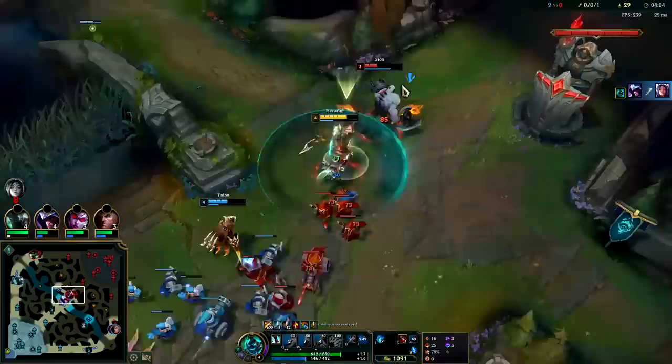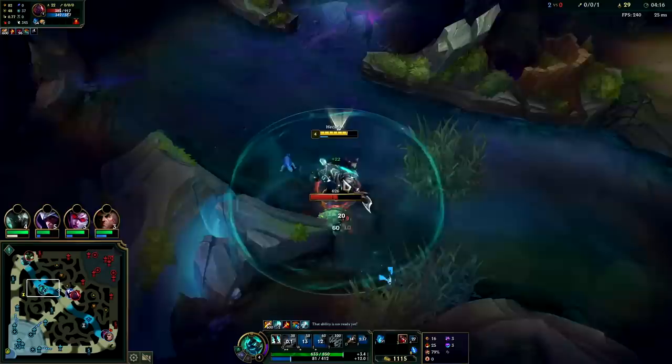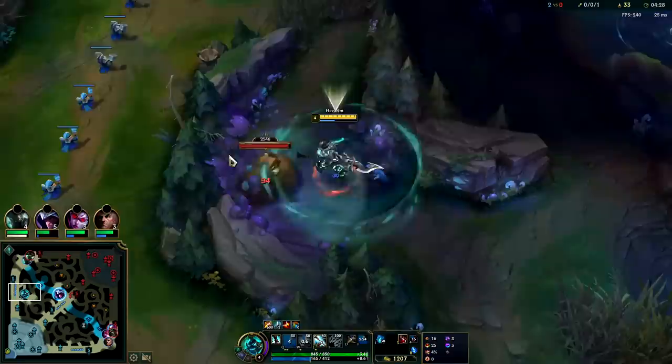Just gotta focus the Irelia — Scion does his knock-up. Getting creep blocked a little bit so I can't really stay on top of him. Irelia's thought process was lacking — we had triple Q stacks so we could perm-spam Q, plus we had red buff. So even though she has a Doran's Blade and we don't really have an item to interact with her, it still turned out okay.